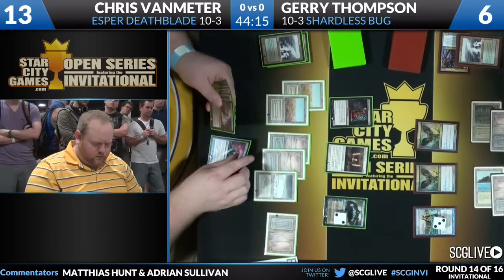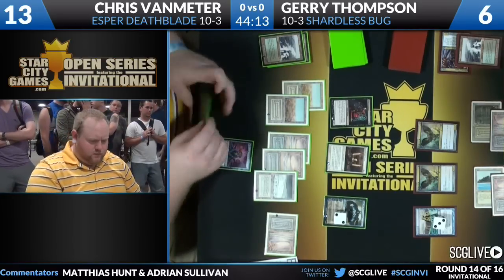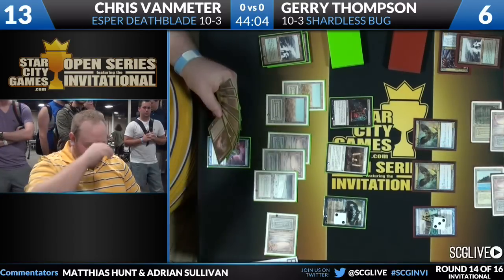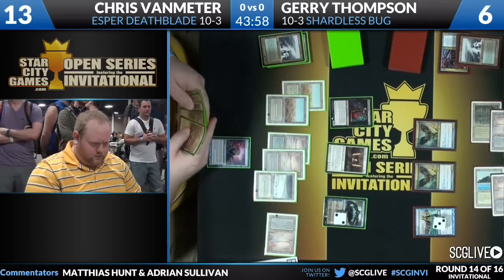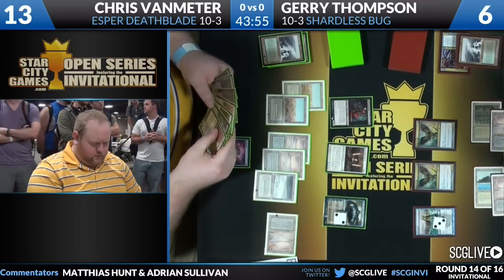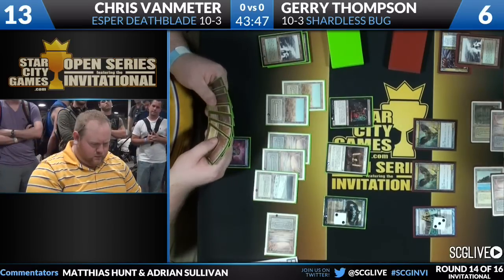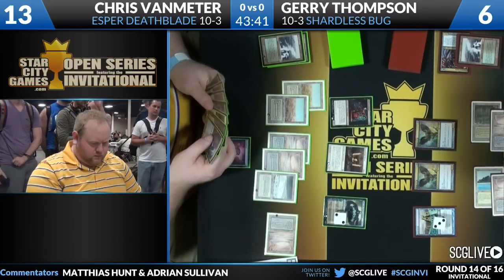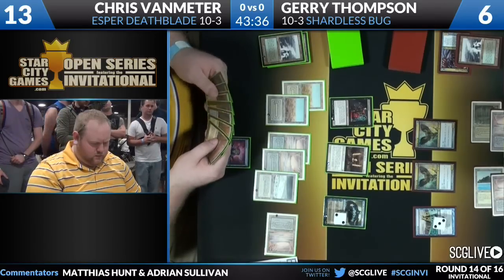Chris Van Meter casts Brainstorm the spell, getting yet more lands and Thoughtseizes. He's preparing for any contingency of what Jerry could have or draw. He has all his most powerful cards in play already — when you have another Stoneforge Mystic in hand, the question becomes what are you even looking for at this point? Just more one-for-ones, just some insurance. He has a Hymn to Turok and a Stoneforge Mystic but does not have a Swords yet.